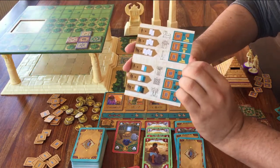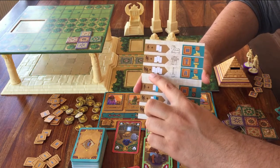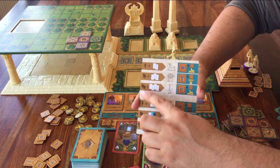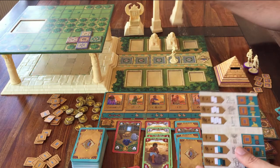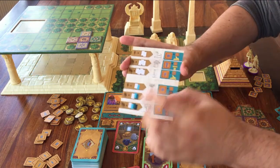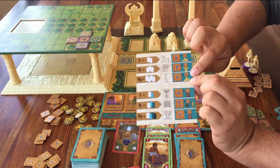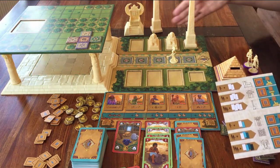Number three on the list: pay three workers and four materials that are the same — for example, four wood — and you can place an obelisk. That will get you ten scarabs, plus two extra scarabs for each sphinx in the row next to it.